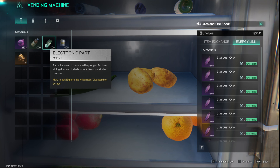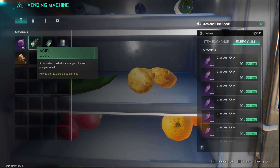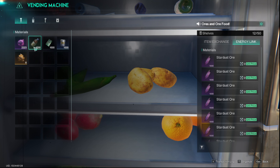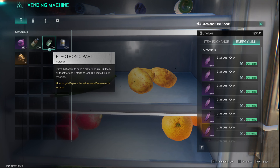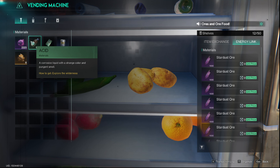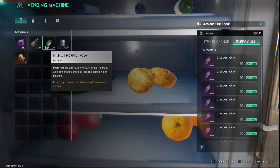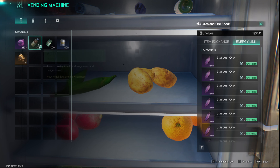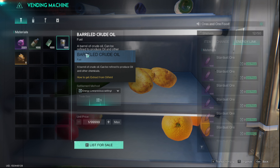Acid and electronics I don't necessarily outright sell, but I'll occasionally do item exchanges. A fair ratio is three acid for every one electronic part. You'd clump it — so 300 acid for 100 electronics, or vice versa. You can also sell electronics outright between 150 and 300 a piece, and acid between 50 and 100 a piece.